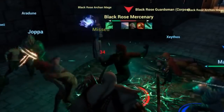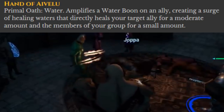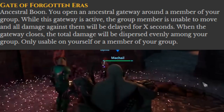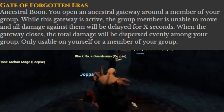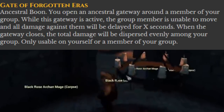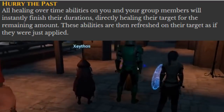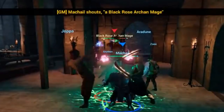Very powerful. Hand of Avelu — Primal Oath, Water type. This amplifies a water boon on an ally, creating a surge of healing waters that directly heals the Shaman's target ally for a moderate amount and members of the group for a small amount. Gate of Forgotten Eras — a boon of Ancestral type. The Shaman opens an Ancestral gateway around a member of the group. While active, the group member cannot move and all damage against them will be delayed for a certain number of seconds. When the gateway closes, the total damage will be dispersed evenly among the group. Only usable on the Shaman or a member of the Shaman's group. Hurry the Past — all healing over time abilities on the Shaman and party members will instantly finish their durations, directly healing for the remaining amount. These abilities are then refreshed on their targets as if they were just applied.